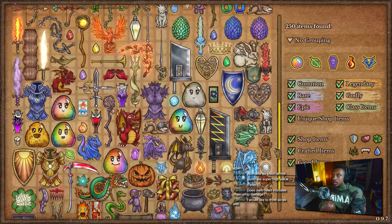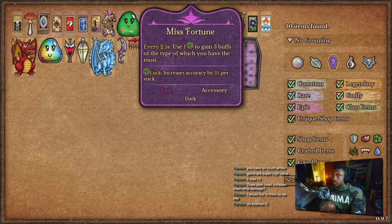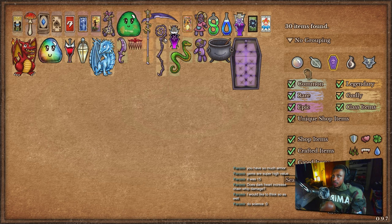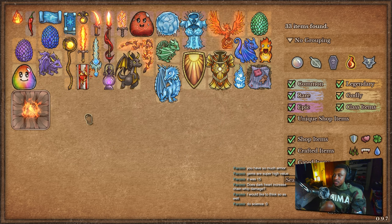Chain whip itself removes buffs — so that increases your damage. Corrupted heart removes buffs — that increases your damage. Misses and struggles removes buffs — that increases your damage. If you go reaper and manage to get chain whip on a reaper, the burning banner removes buffs — so chain whip on a pyromancer increases damage.